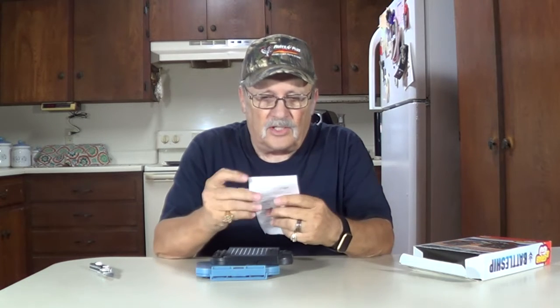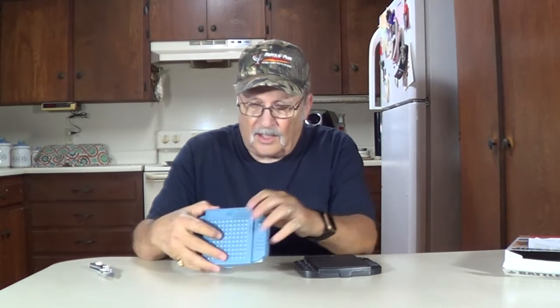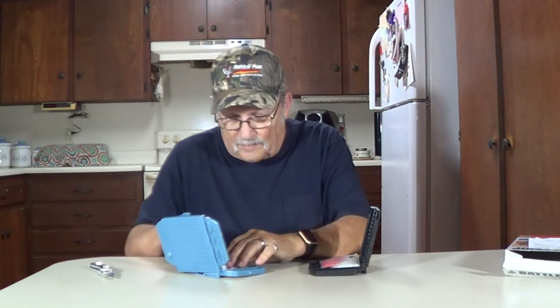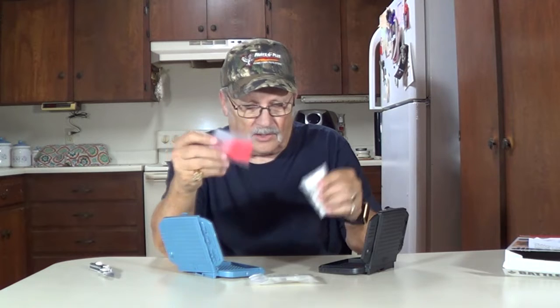Here they are — here's your instructions telling you about it. Here are your two playing fields, opens up right there. Here's your other one. Here's your ships. And your pegs — one of you uses the red, one of you uses the white.